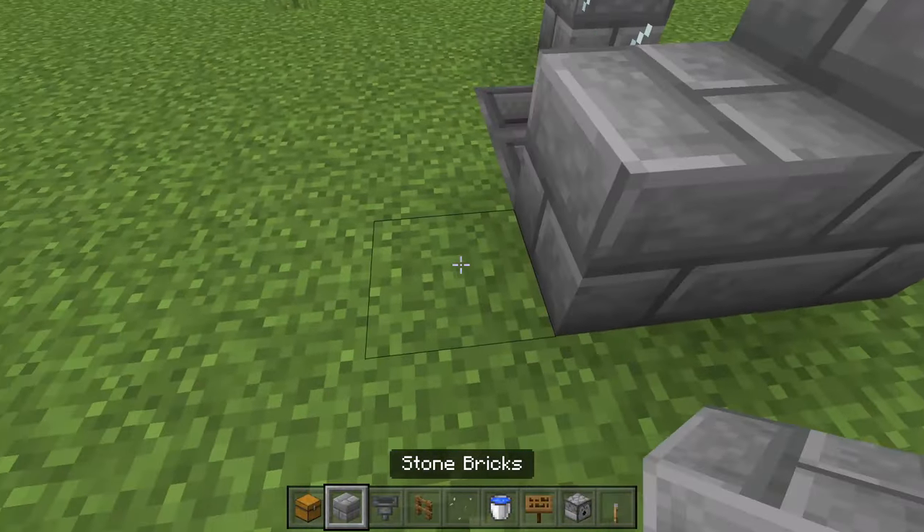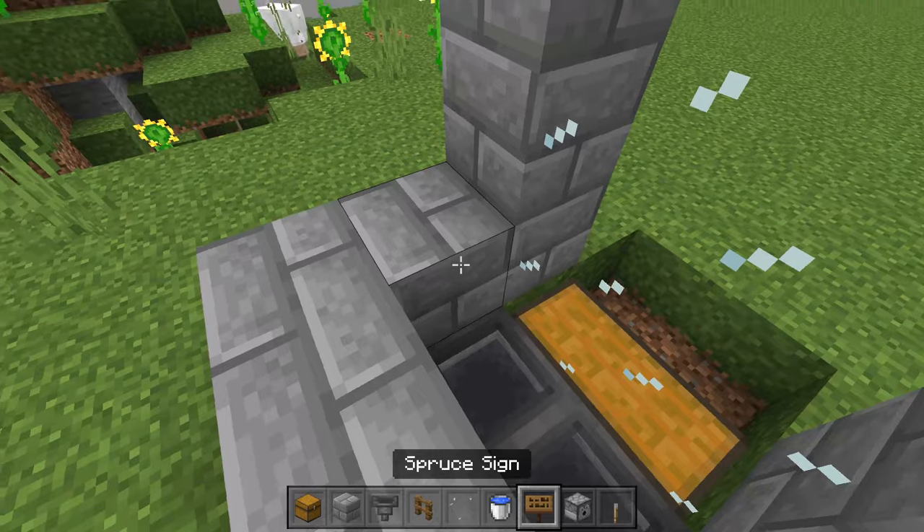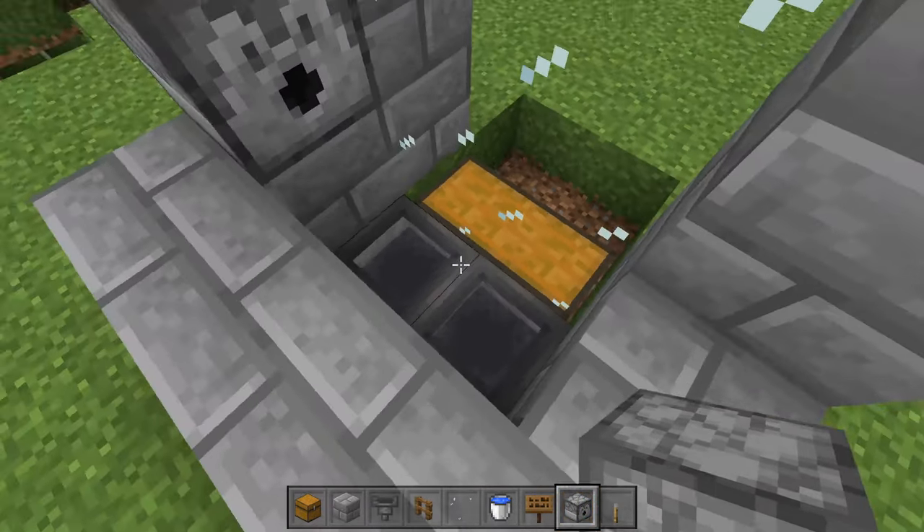Coming around back now, we're going to create a little bit of a U-shape here just encasing these hoppers. We're then going to grab a dispenser and place that dispenser looking in this direction so that it is pointed into the area with the hoppers.